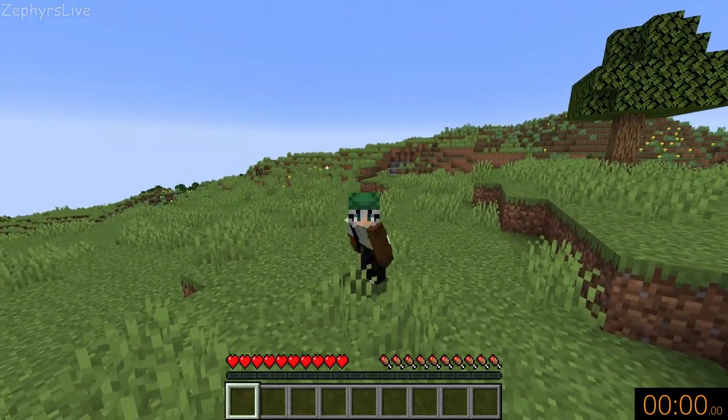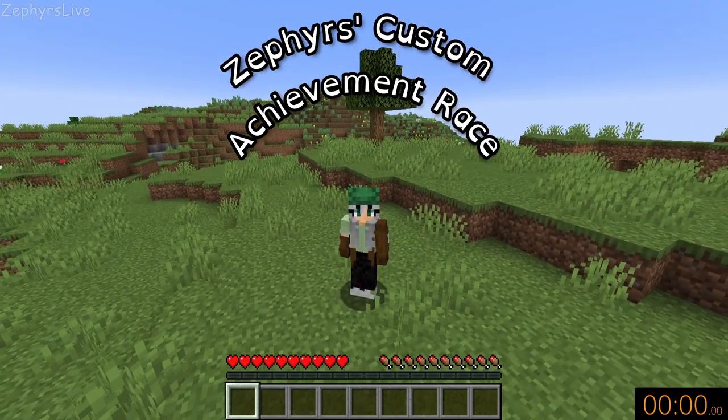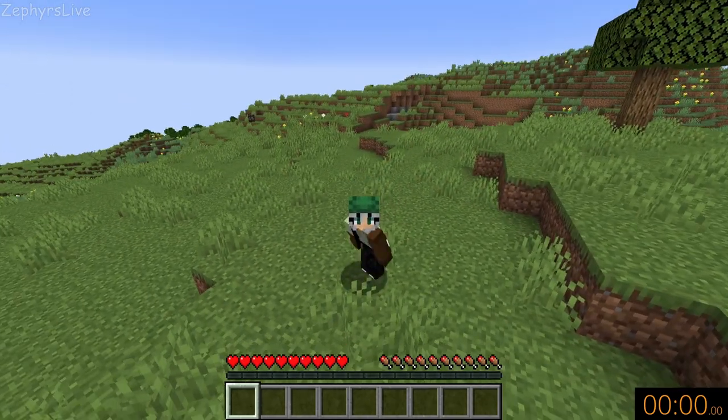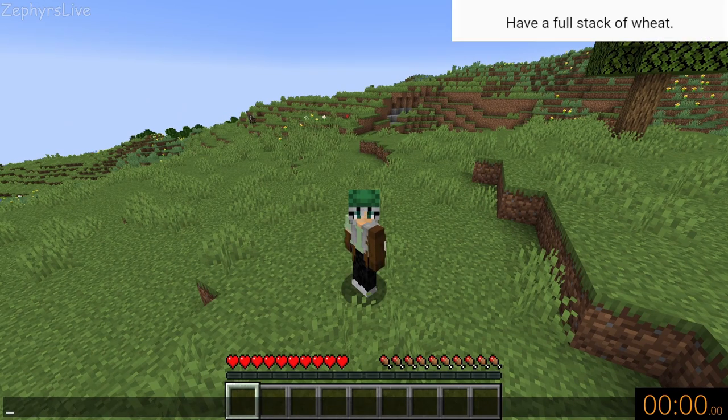It's me Z or Zephyrs, and welcome back to my custom achievement race, where I have a list of random custom achievements I've made that should be quick and fun to complete in Minecraft, and I try and get them done as quickly as possible. So let's see what today's achievement is going to be — and it is to have a full stack of wheat.